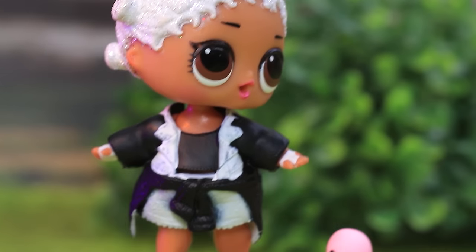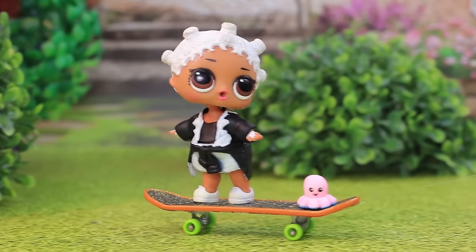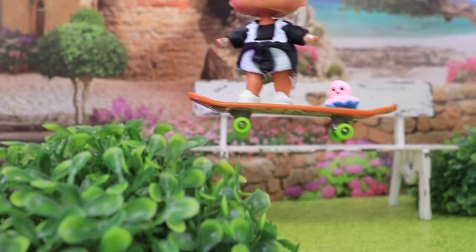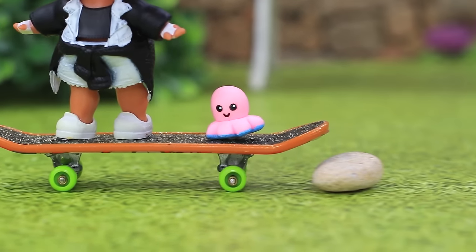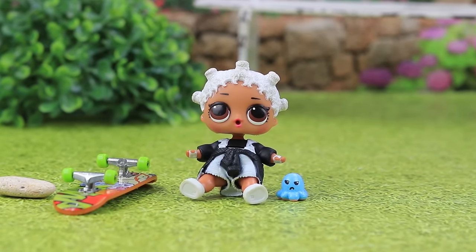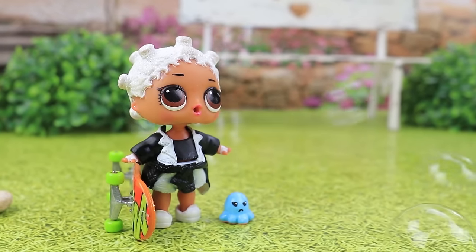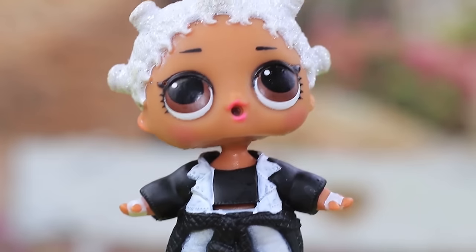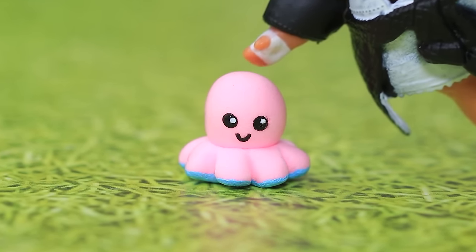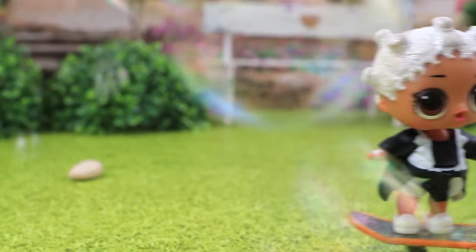Lulu is a young skater girl, and her best friend is her octopus toy. Toys shouldn't stay home alone — let's play together! That's a crazy trick — she jumped over a bush! But who threw a rock? That was a bad fall and she's not smiling anymore. Wait, are these soap bubbles? There's a carnival in the city — let's go! Don't be sad, let's hurry so we can make it to the performance! We're going on an adventure!